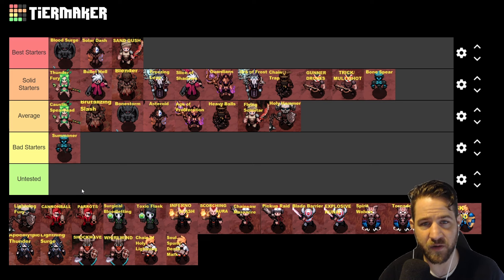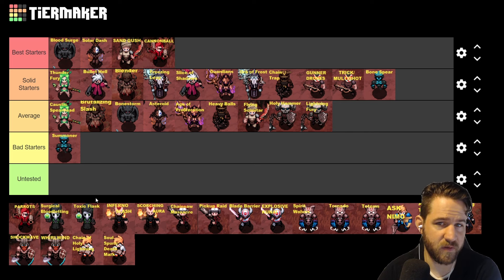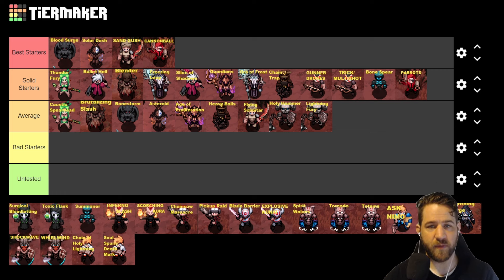Next we have Pirate: Cannonball has been reworked this season — it's a very fun skill with a ton of single target and good AoE. It's going in the best starters category for sure. Parrots have also been reworked this season — you can have up to 10 of them with infinite duration. They're a very fun skill to play. The only downside to Pirate is you don't get any sort of movement skill, and maneuvering your parrots around isn't as seamless as I'd like, so I'm putting Parrot in the solid starter tier.